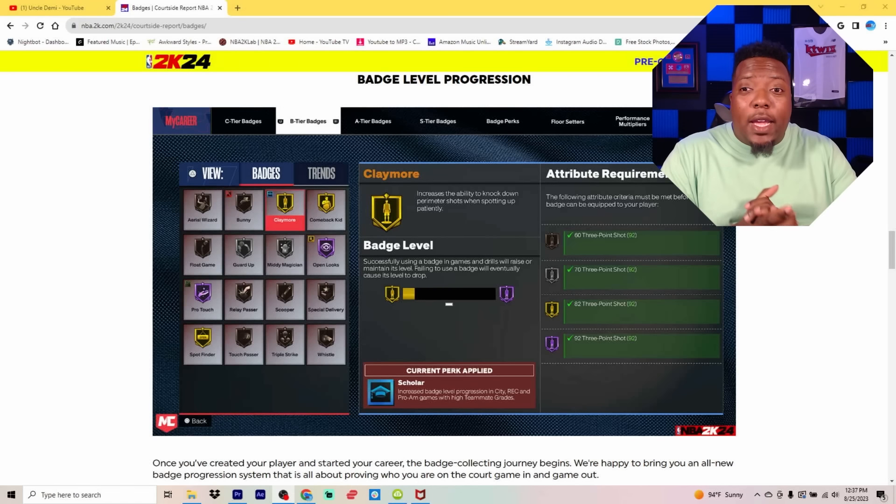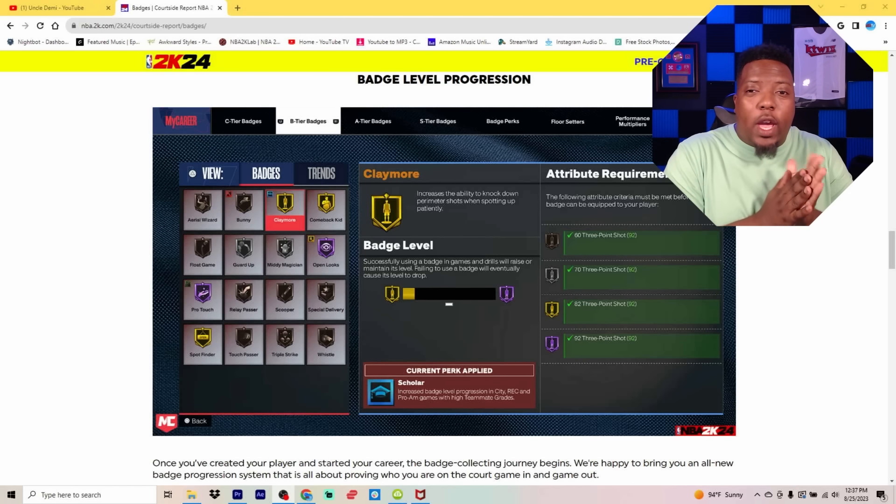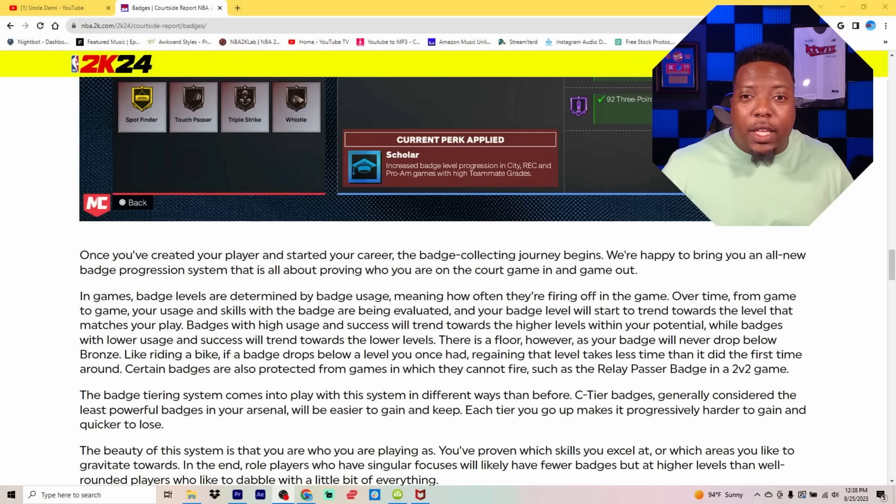We also got information on this new badge system. Badges now require you to grind them — there are badge levels, and you have to grind each individual badge to the next level. 2K said: once you've created your player and started your career, the badge collecting journey begins. It's an all-new badge progression system about proving who you are on the court, game in and game out. In-game badge levels are determined by badge usage — how often they're firing off. Over time, your usage and skills with the badge are evaluated, and your badge level will trend towards the level that matches your play.